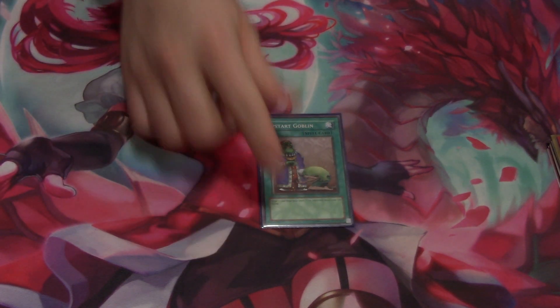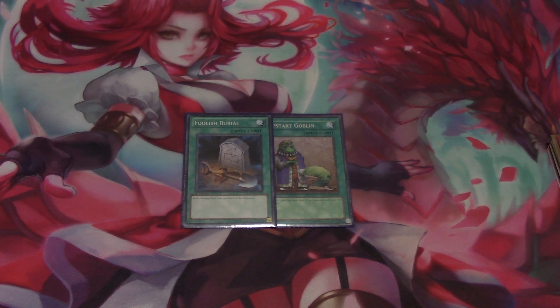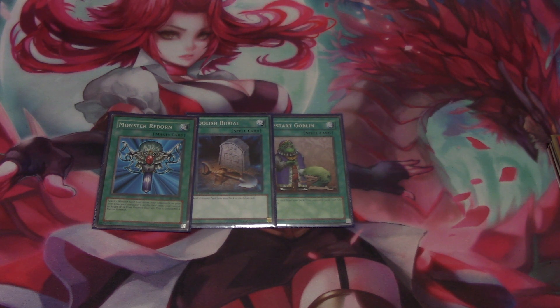Next I run Upstart Goblin because this is a combo-oriented deck — I want to get to my cards quickly. One Foolish Burial to send certain things to the graveyard to get them going, and then Monster Reborn to bring back my monsters and do combo plays with them. That is the main deck in a nutshell.